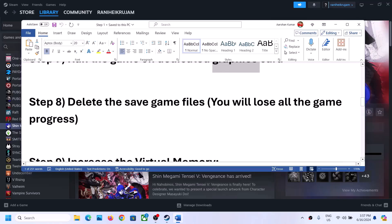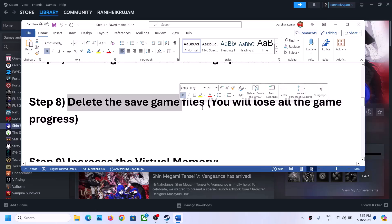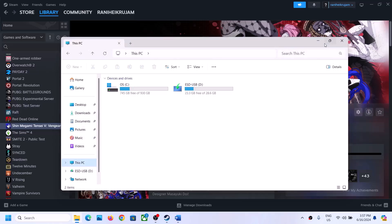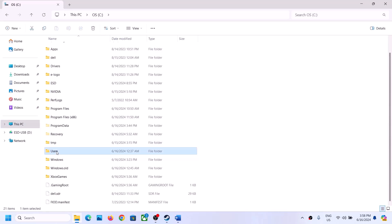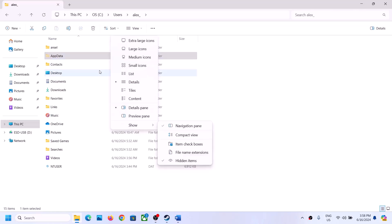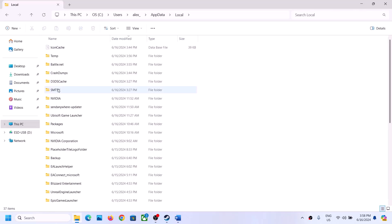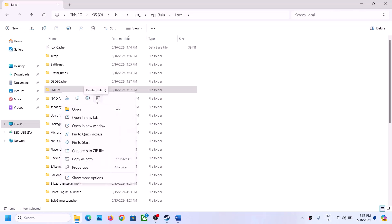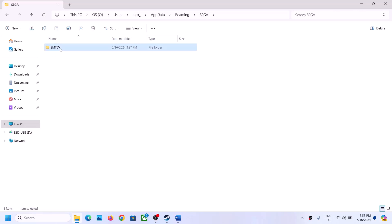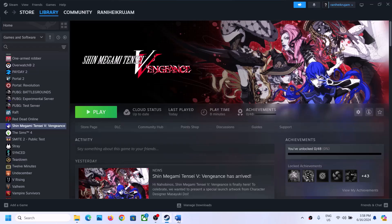The next step is to delete the save game files. Before doing this, be aware that you will lose all game progress and have to start from scratch. If you agree, open File Explorer, go to This PC, open C drive, then the Users folder, then your username folder, then the AppData folder. If you don't see AppData, click View, select Show, and put a check on Hidden Items. Open AppData, then the Local folder, find the game folder, right-click and delete it. Then go back, open the Roaming folder, open the Sega folder, find the game folder, right-click and delete it. Launch the game and check.